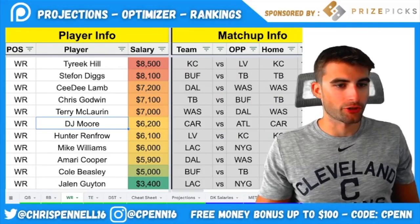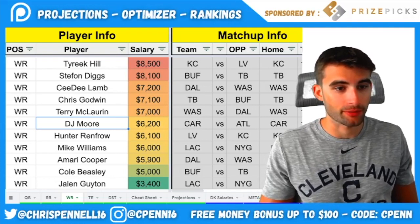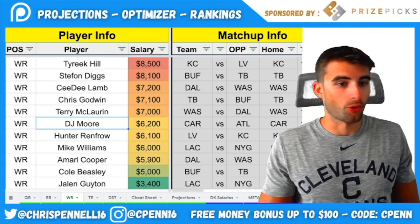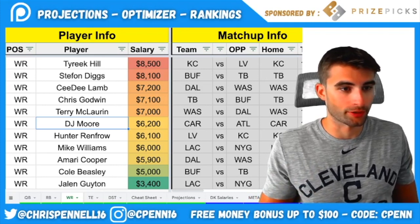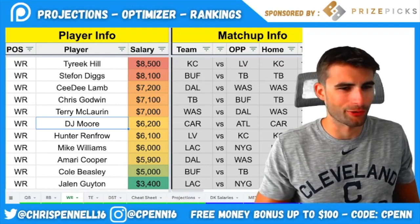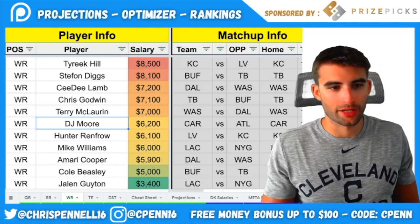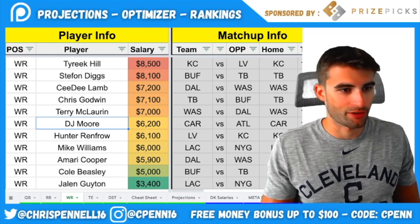Moving on to wide receivers — I'll keep this simple. If you're playing tournaments, you need to correlate your lineups as well as possible. These wide receivers hinge on the game stacks and quarterbacks you're using. If you're using Mahomes, you need Travis Kelce or Tyreek Hill or both if you can afford it. You could use Byron Pringle or Demarcus Robinson, but more than likely that's not going to end up working out. If you're using Bills or Tampa Bay stacks, Stefon Diggs is viable as a runback or pairing option with CeeDee Lamb.